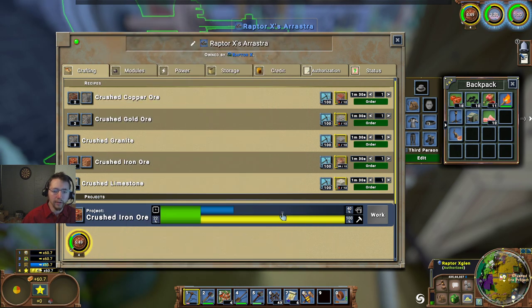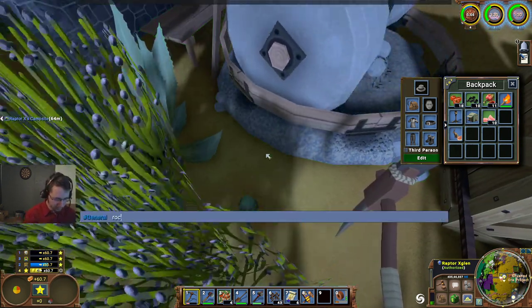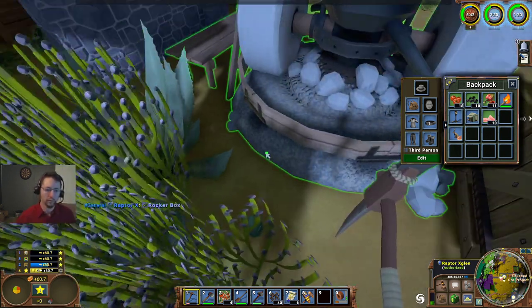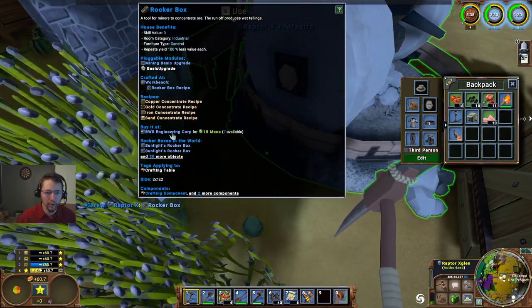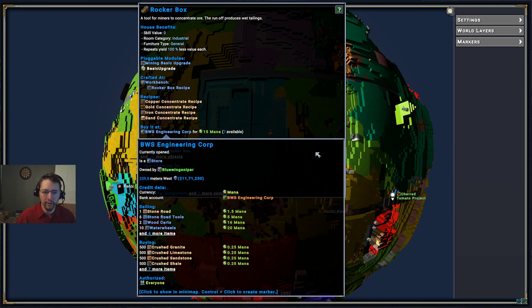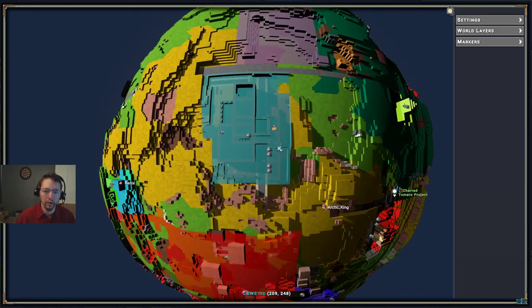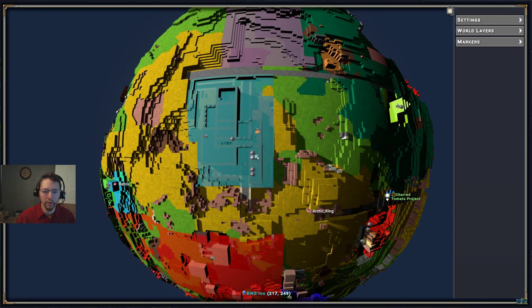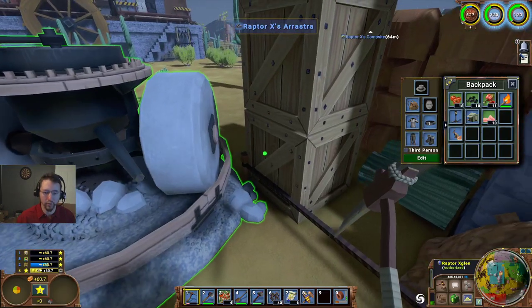Now the other thing - let me see if we can get a rocker box. We can buy one over here at the engineering core for 15 mana - quite a little bit of a drive to get over there, but we can also take the sandstone over there. They're purchasing some of the sandstone and mordered stone over there as well, which is a little bit of a better deal for us.